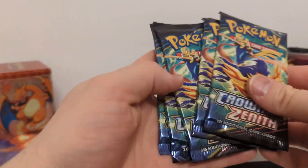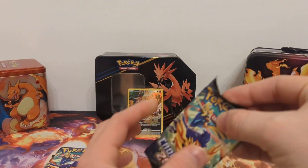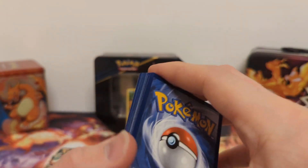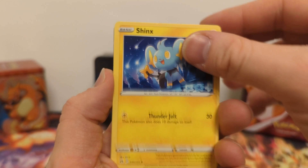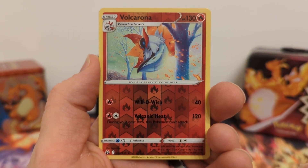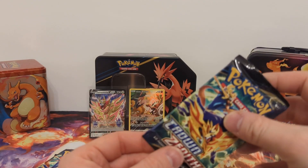Each tin comes with five packs of Crown Zenith, so let's see if we can pull something nice. I got that sleeved up and let's start with our first pack. I think I see a hit in here. We have Metal Energy, Pink Urchin, Grape Ball, Bisharp, Shinx, Pancham, Snowfront, Rock Ruff, Tangela, Reverse Holo of Corona, and Zamazenta V — that's actually one I'm missing. A hit on the first pack is nothing to complain about.